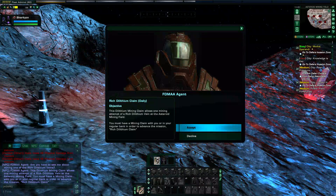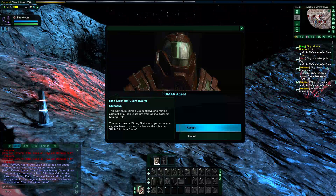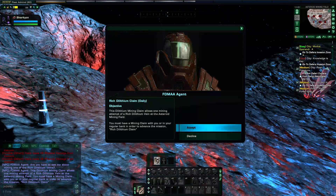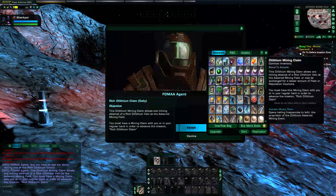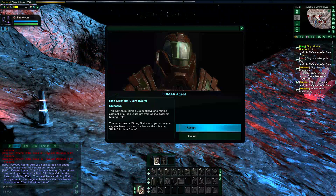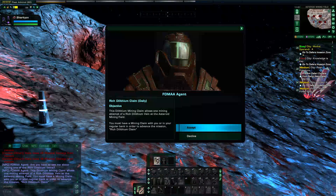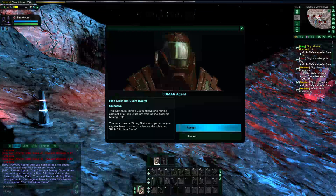So let's get our quest: Rich Dilithium Daily. The dilithium mining claim gives one mining attempt at a rich dilithium vein at the asteroid mining field. You must have a mining claim with you — which I have a bunch of right here — or in your regular bank, in order to advance. Submitting the rich dilithium claim now.